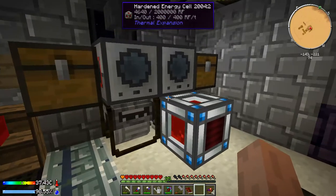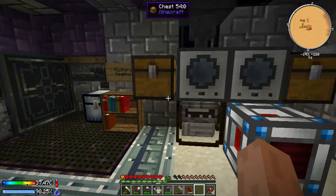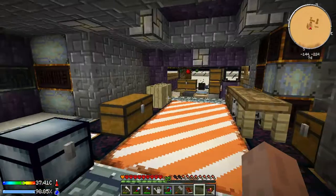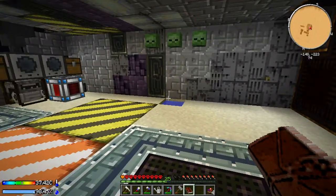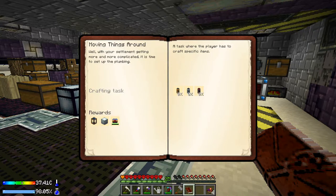We're going to go ahead and place down this energy cell. Where to put it — for now we'll put it right here because that generator is not being used really at all. That's another problem — we are actually out of water in our fluid transposers. Next up, and I really shouldn't be standing there since there's lava over there, we have this 'moving things around' quest.